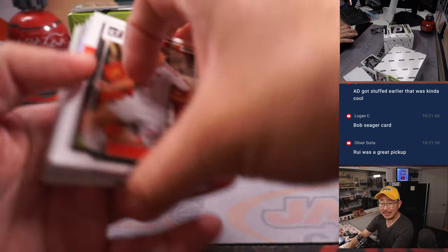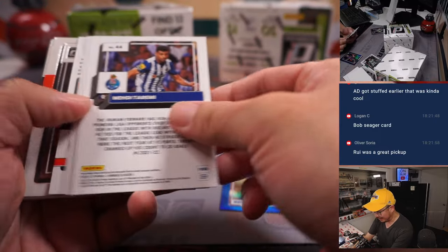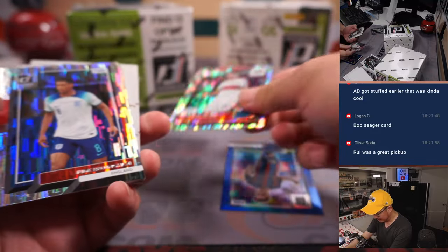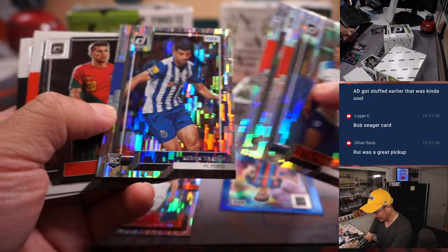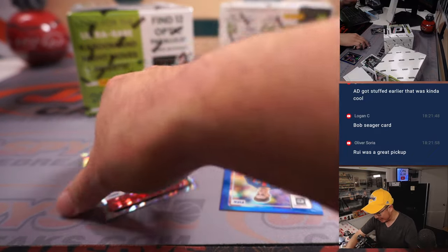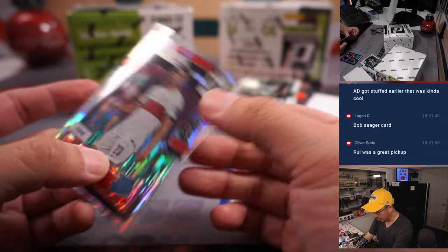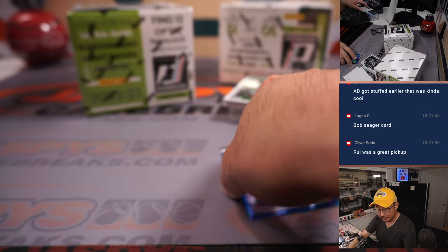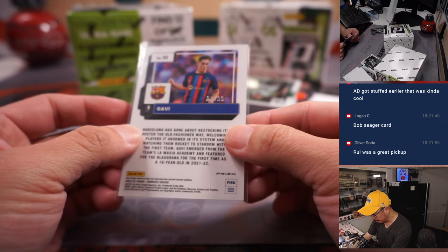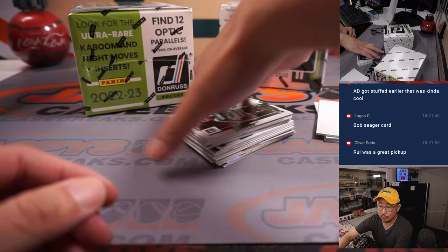If AD wakes up in the fourth quarter, that might be what the Lakers need to maybe steal another game in Memphis. One win was fine, but two would be awesome. There's Matias Nunez for Portugal, 209 out of 349 — that is for Carlos. And then we got Gavi blue for Barcelona to 99 — for Barca, that's going to go to Robert.